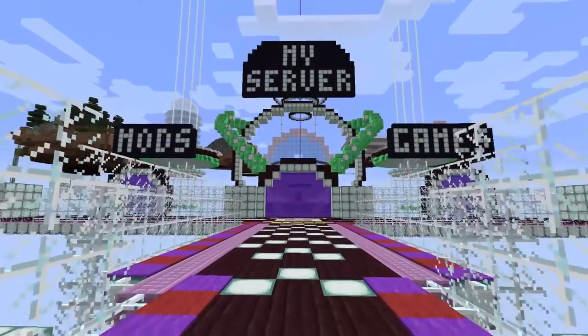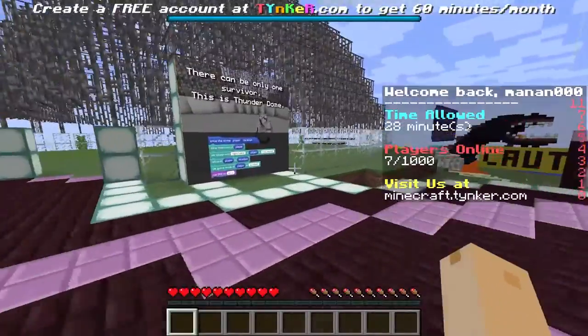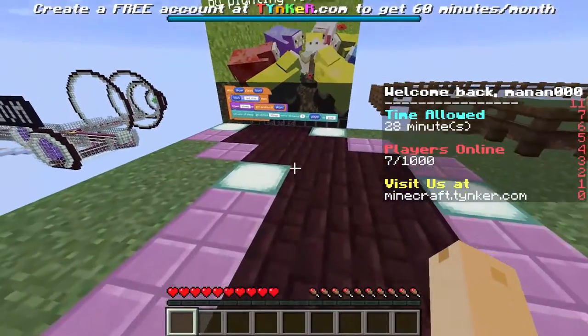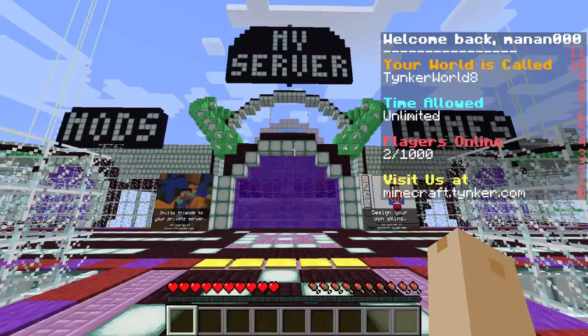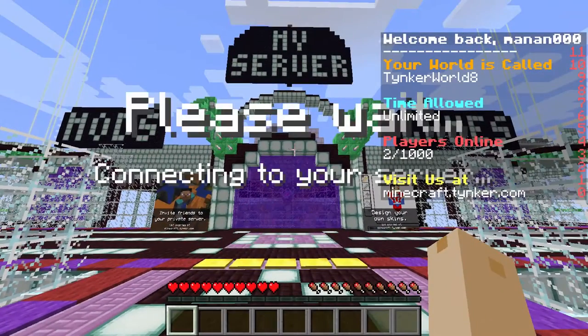Now this is Tinker's main lobby, which showcases some of the mods you'll be making in each course. All you have to do to enter your own Minecraft world is type slash join. Note, this will only work if you have a Tinker account and your parent has completed the setup process.